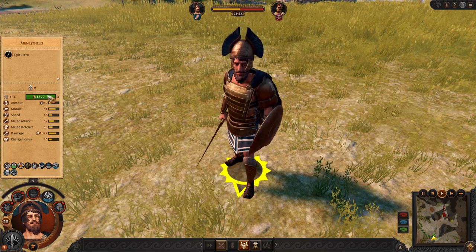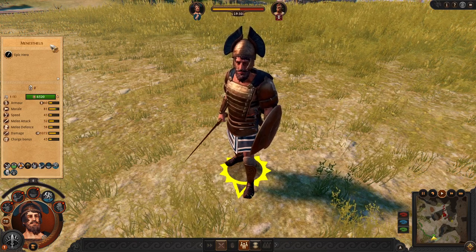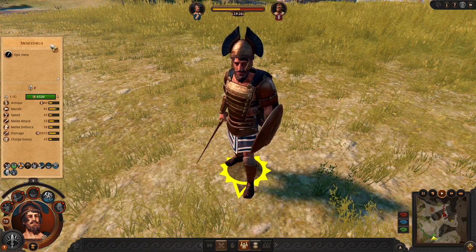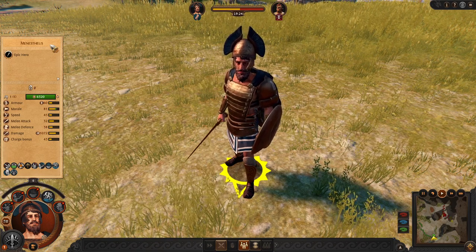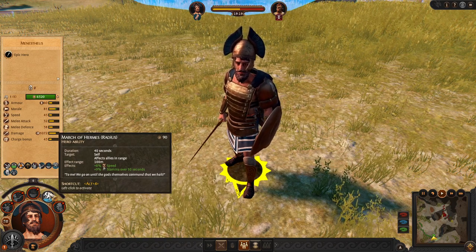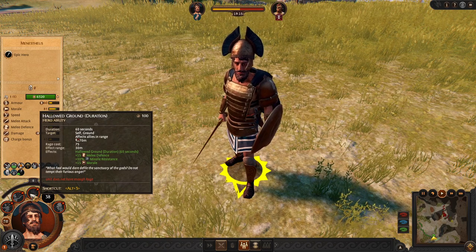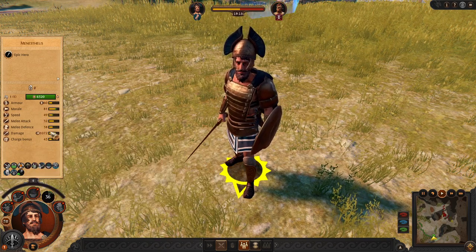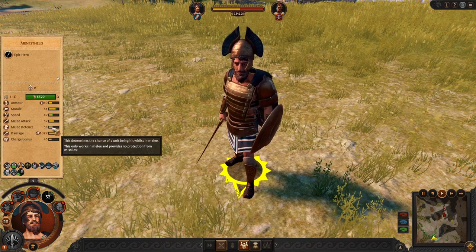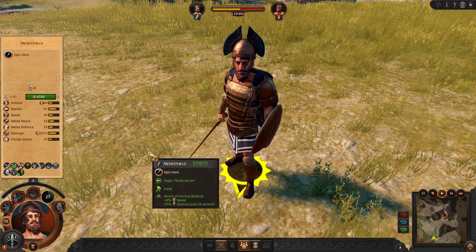Hello there, Erner here and today we are going to review the Athena roster. We are starting with Menesteus, a good hero who can make all your units around much faster. He is able to buff a lot of units, but you need to be aware of his slow defense. So avoid dwelling but feel free to charge to enemy units.